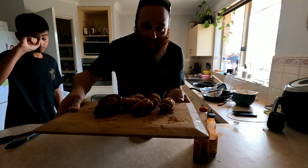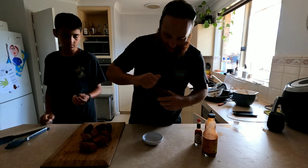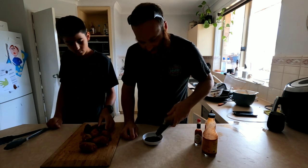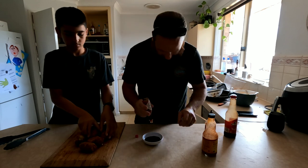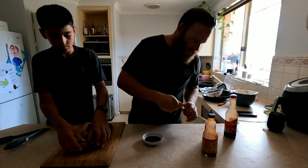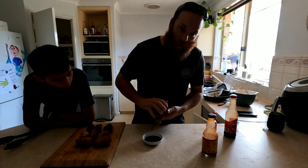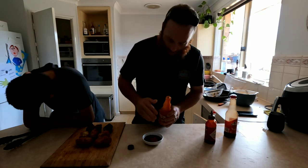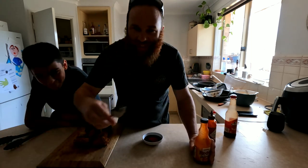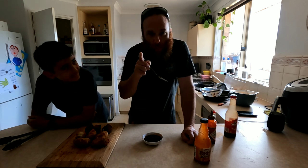There you go guys, jalapeños all cooked! Now we need a dipping sauce — nice quick easy one. Worcestershire sauce, bring some of that in there. Tabasco sauce, mix that in there with it too. Sriracha sauce. And red hot wing sauce — that's going to be a ring burner! Mix it up and we can start eating.